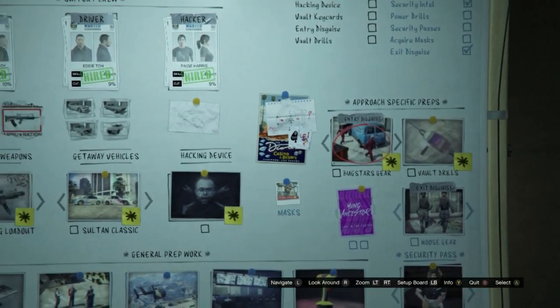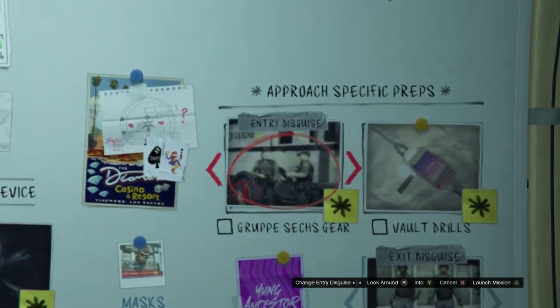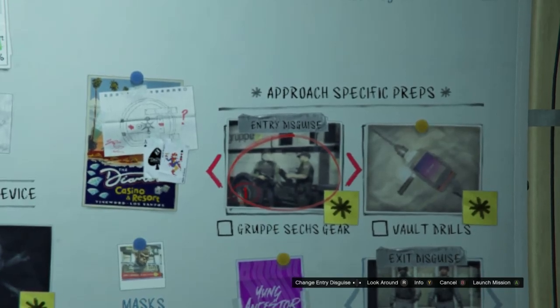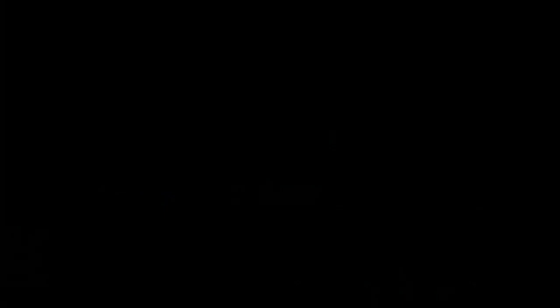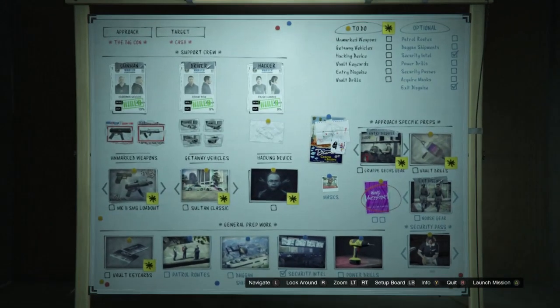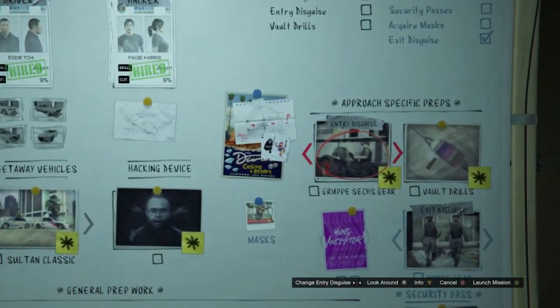Click on Bug Stars and scroll to the Group A sex gear. There are two parts: the first requires you to get a big truck, and the second part is where you'll get the duffel bags. After you deliver the truck, go back to the prep board, go to Group A sex gear, and launch that mission again. Get the first duffel bag and return it to the arcade. The second duffel bag is the most important one.